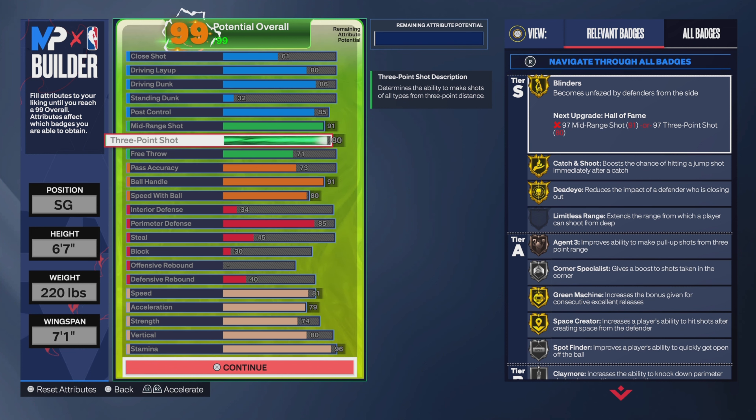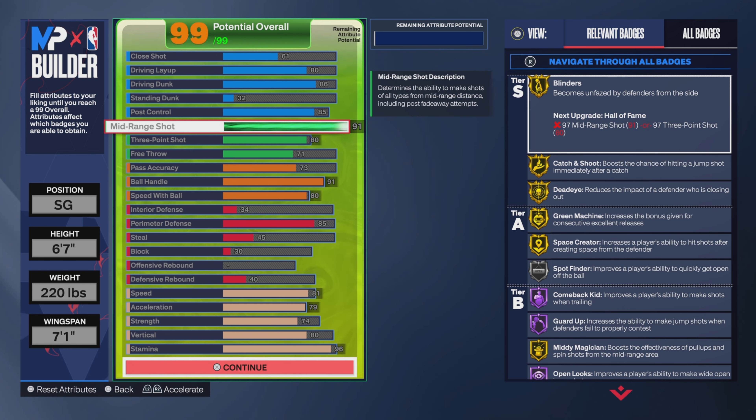I feel like I could probably go with a 76 or 79 three pointer, but even with 80 I'm not doing too great. I think I carried over a 2K23 mindset where I had low 70s and was greening pretty well. I've been able to hit shots in tough game situations when we're down a couple points, so it's worked out.